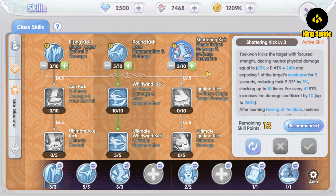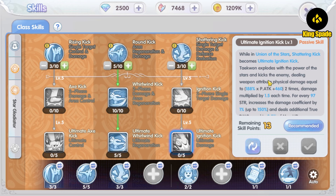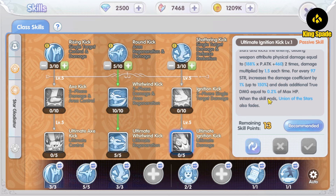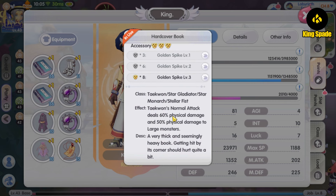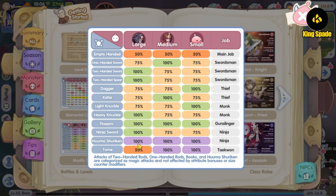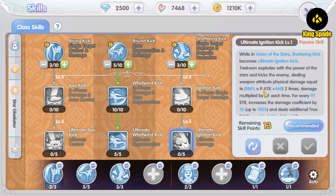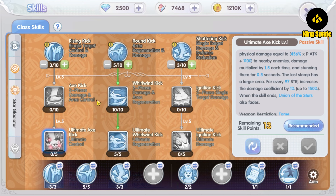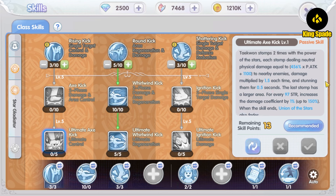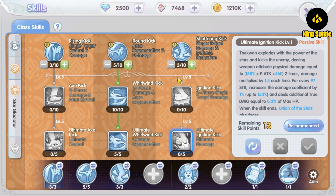For large-size monsters, use the Shattering Kick skill line. Usually there are only two large monsters together on the field, and with the Ultimate Ignition Kick you can deal multiple hits and true damage — damage that bypasses the target's defense. This matters because Taekwon's weapon actually only deals 50% damage to large-size monsters. Finally, the Ultimate X Kick is suitable for PvP for its stun effect. In early game PvP that's great, but on higher levels where everyone has 100% stun resist, switch to the Shattering and Ignition Kick line for multiplied damage and true damage.